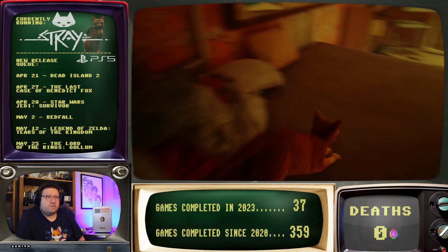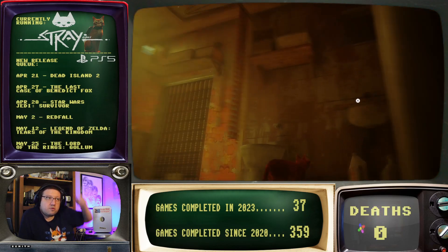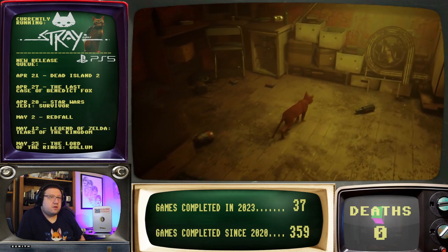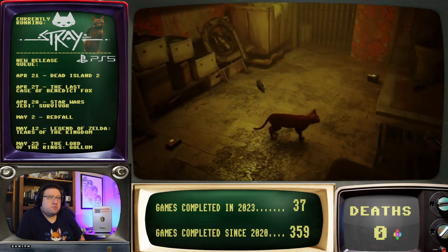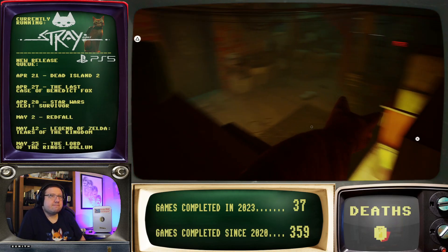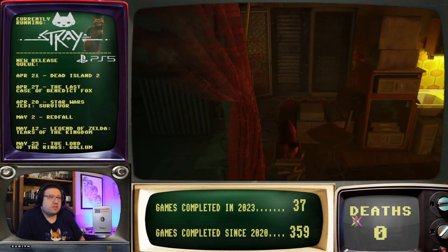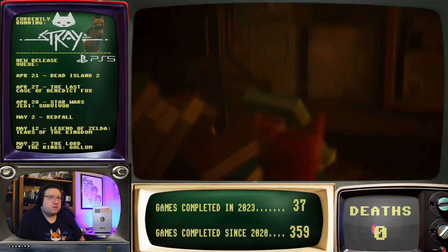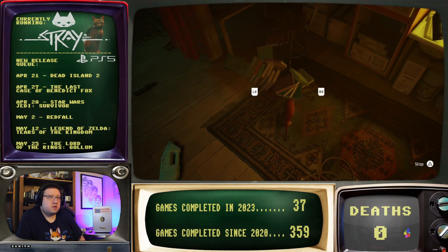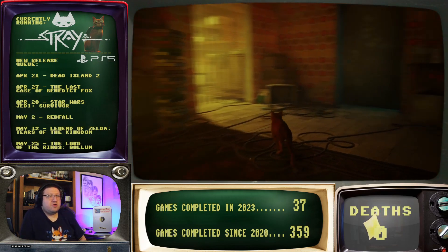So we're... which way did we come from? We came from this way, right? Yeah, okay. We are in The Flat. Looks like there's a pathway up there. Oh boy. Somebody needs to do a better job of recycling. Does this accomplish anything other than just sowing general chaos?